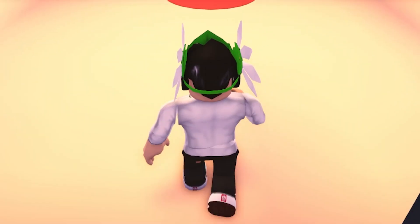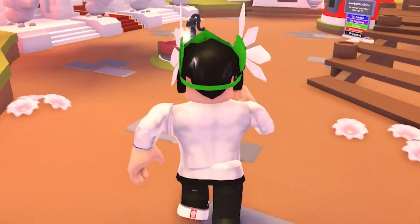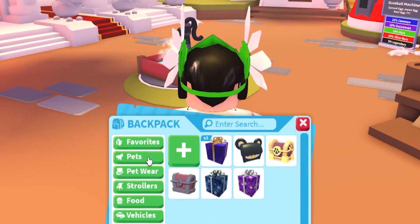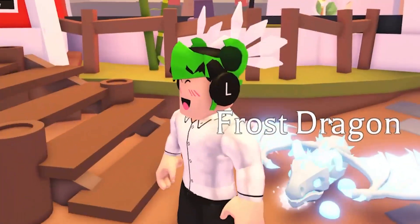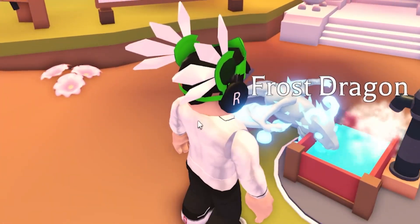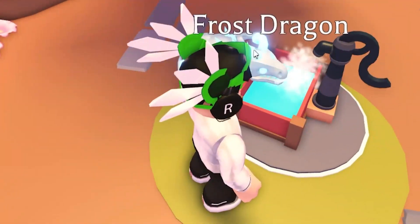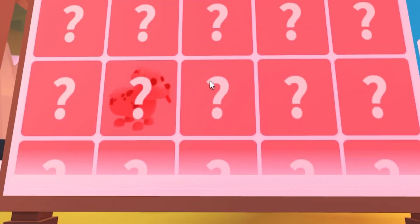Go over to the nursery. What you've gotta do next is actually pretty insane — go over to the pets, go to pets and equip any pet. It doesn't matter what pet it is; I'm just gonna equip my frost dragon. Then we're gonna go over and put it to drink water. You need to put your pet to drink water. Now go over and find the firefly.